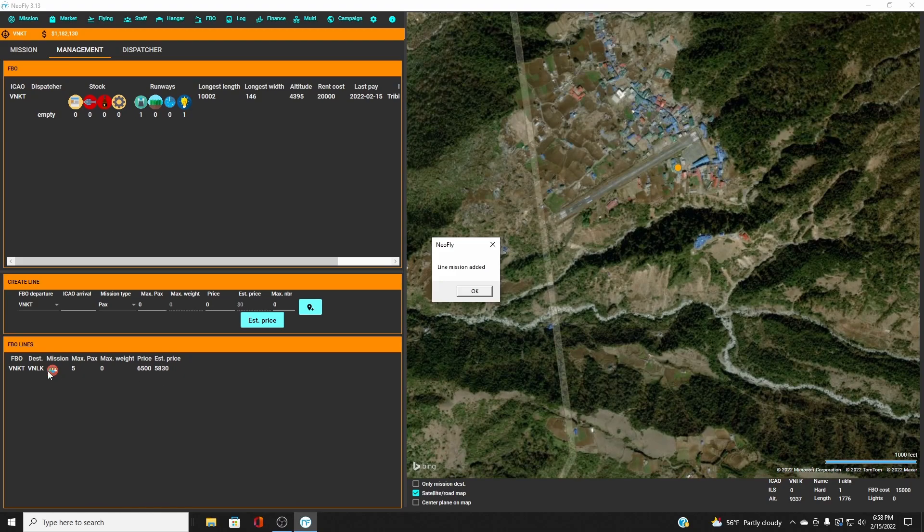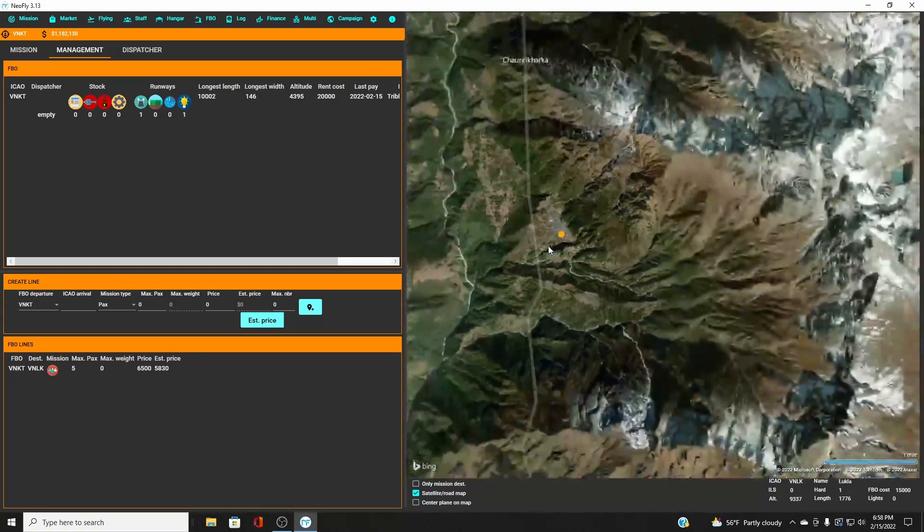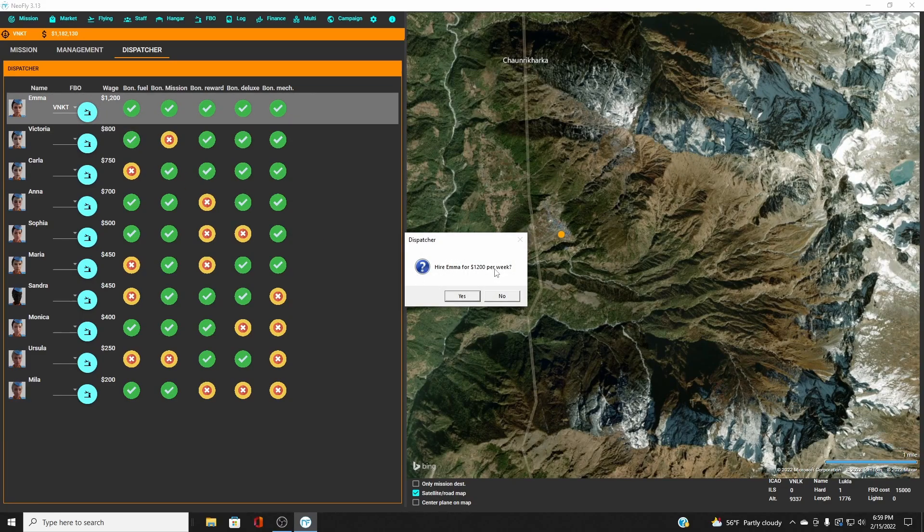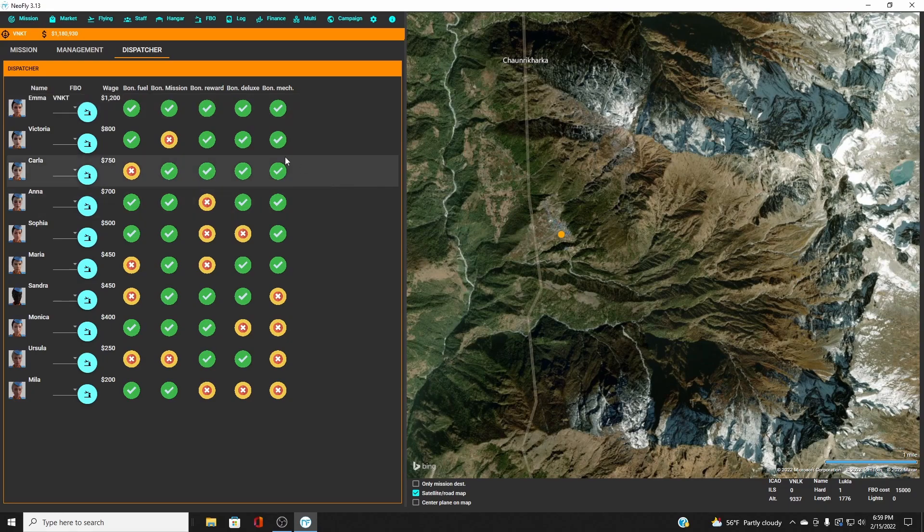There's our new line added. Now we need a dispatcher. The dispatcher offers bonuses — the higher-paid ones give a price bonus to mission payouts, use less deluxe stock, and use fewer parts. All the dispatcher names seem to be female names. I'll hire Emma — click 'Send Emma to VNKT' and click the button. Emma is hired for $1,200 per week.